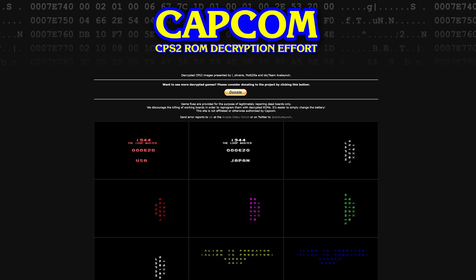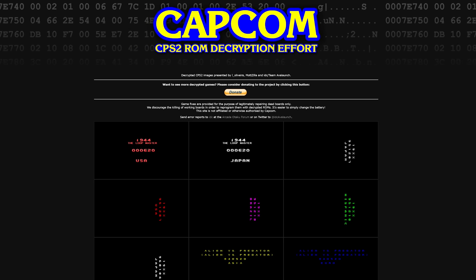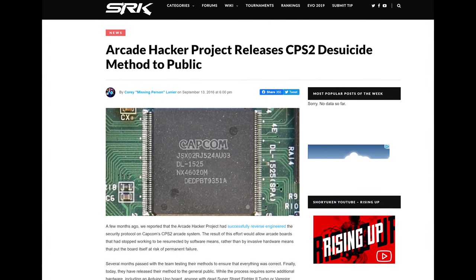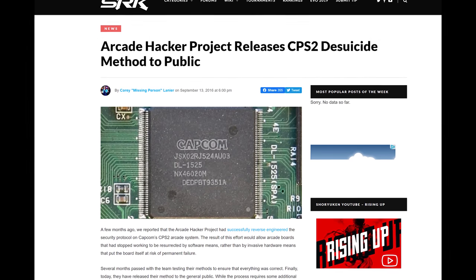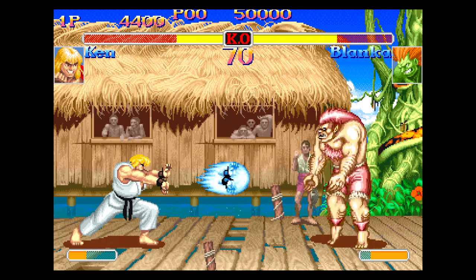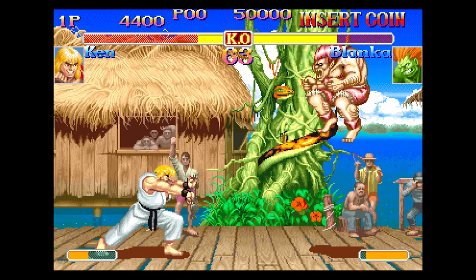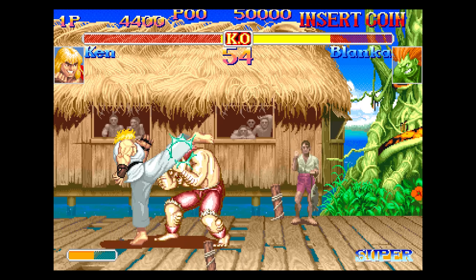Over the years, various reverse engineering efforts were underway to understand how Capcom revived dead CPS-2 boards, and in 2016 the information was revealed and made public to completely revive dead CPS-2 boards without modifying ROMs or using the Phoenix method. This is great news for the arcade community, especially the Street Fighter community who regularly set up Super Turbo and Vampire Savior tournaments. Emulation — even FPGA — is not an option for these tournaments; it must be original CPS-2 hardware. And that hardware, up until now, has slowly been dying.